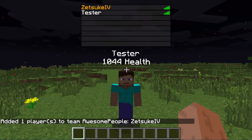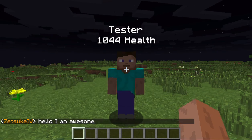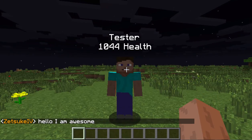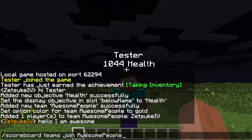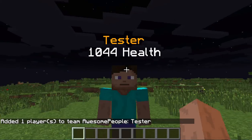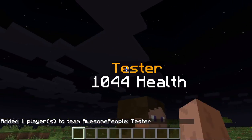I mean gold. Hello, I am awesome. Tester is also awesome. I'm just going to make him join the team by adding his name right here. And now we can see what it looks like - he has his health and gold color.